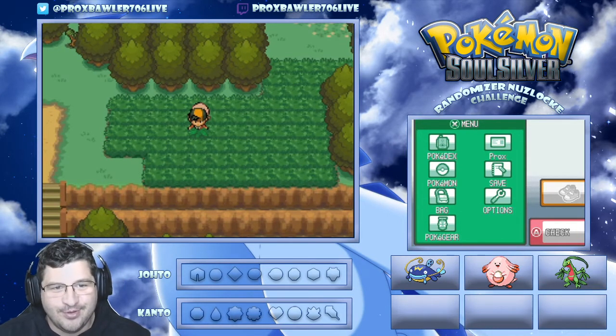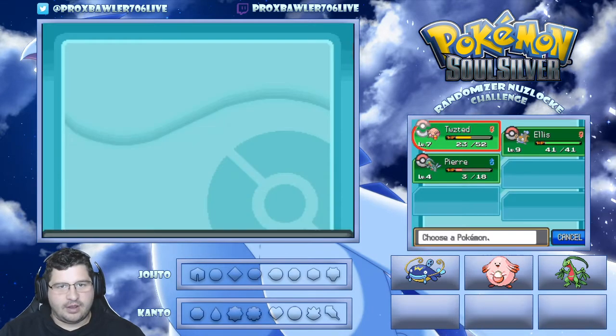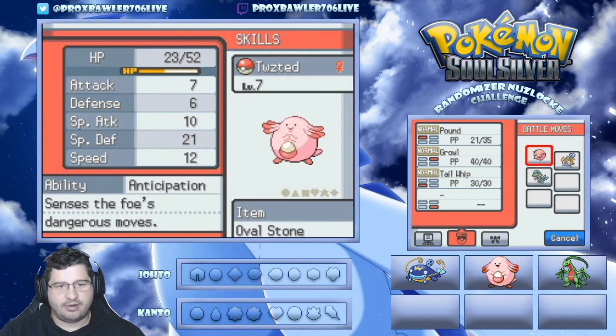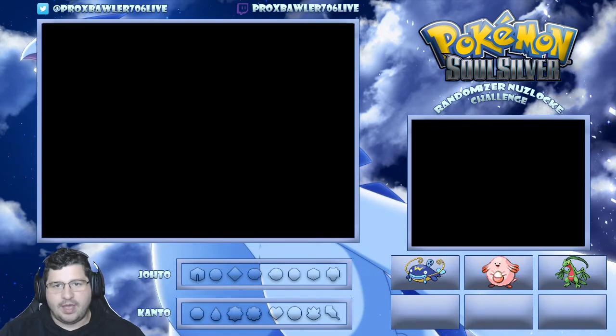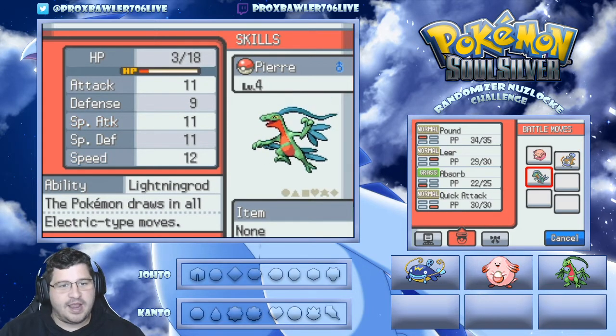Welcome back to episode 2 of our Pokémon Soul Silver randomized Nuzlocke challenge. We had a great episode 1 with some cool encounters. Quick team recap: we have Twisted, our Chansey with Anticipation holding an Oval Stone, evolving into Blissey soon. We have Ellis our Wiscash with Battle Armor - powerful mon, terrible moveset right now but getting better moves soon. And Pierre our latest addition with Lightning Rod and Absorb - Septile is one of my favorite starter lines.